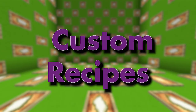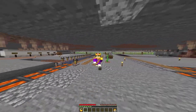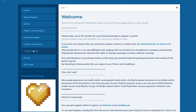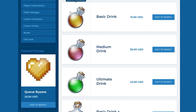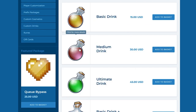If you're tired of using public brews that are outdated, you can purchase your own custom one to use on the server — the link for the shop will be in the description. Prices range from $15 USD to $45 USD. The effects are determined by what type of brew you purchase, and there are a total of three types: Basic for $15 USD, Medium for $30 USD, and Ultimate for $45 USD.